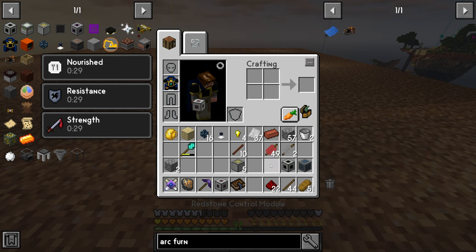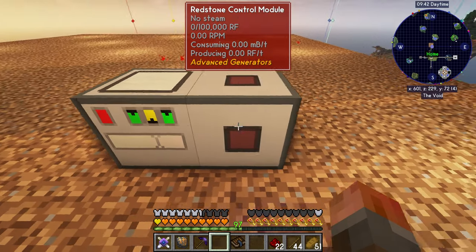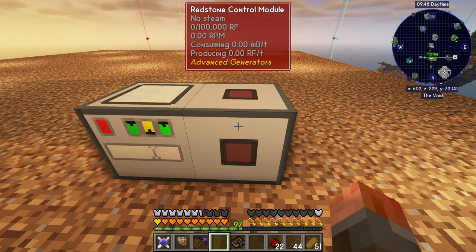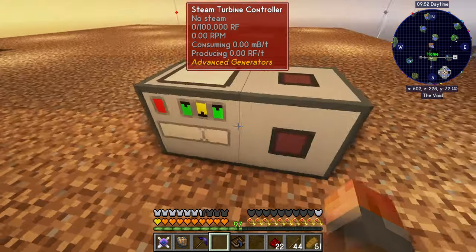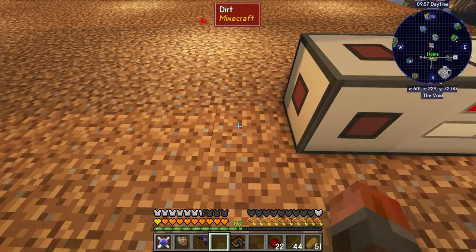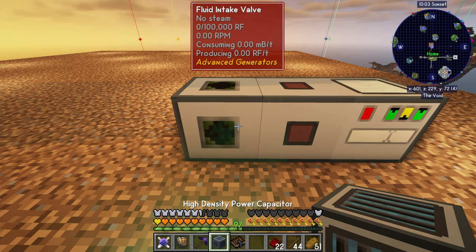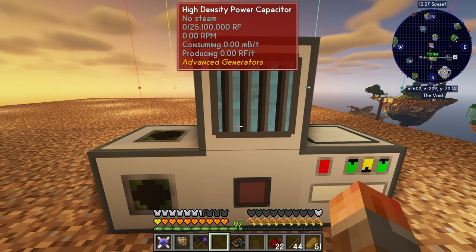The steam turbine controller: no steam, 100,000 RF, and then RPM consuming. You're going to want to turn this on and off in the future, so I built a redstone control module for that. We pull that down, you'll see it multiblocked and textured, and then a fluid intake valve. The controller can go there and the fluid intake can go here. Then on top I'm going to build a high density power capacitor in the middle — that can store up to 25 million RF.